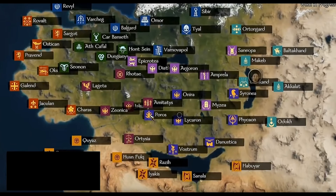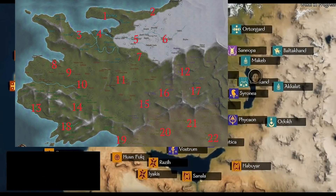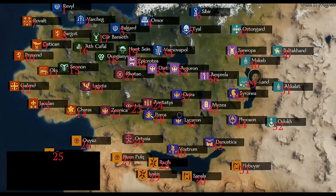Taking a look at a screencap of Calradia posted on Reddit in August of 2018, you can see the current starting zones for each faction. The named locations you can see are towns, each of which have their own villages and castles not currently visible. In Warband, Calradia had 22 towns, and looking at this map of Bannerlord, we can see there are way more than 22 towns, suggesting the map is much, much bigger.